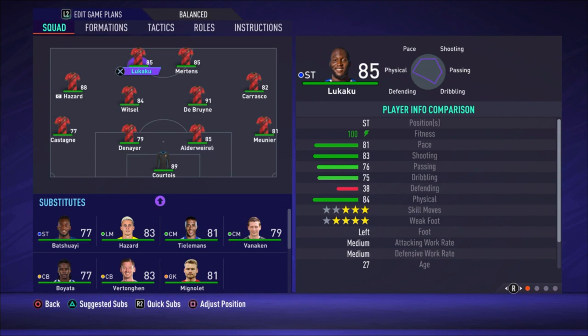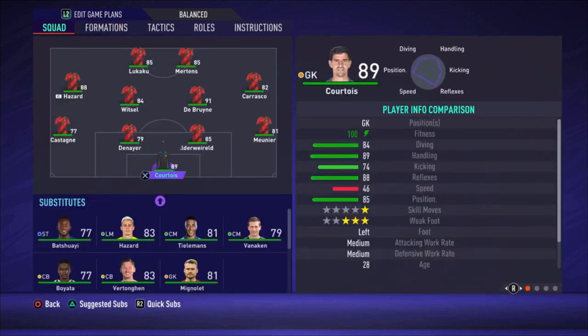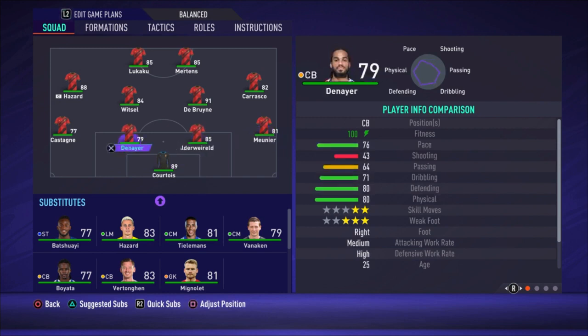Now we're going to start with the formation — it's a 4-4-2 flat. For the lineup, Courtois is the goalkeeper, Meunier is the right defender, Alderweireld and Naingolan are the center backs, and Castagne is the left defender. It's a bit unusual because Castagne is naturally a right or left midfielder.